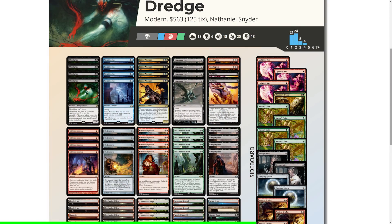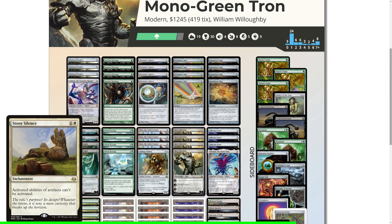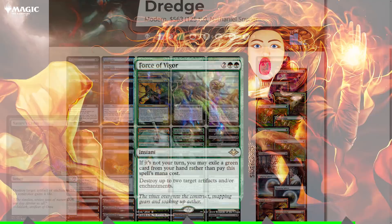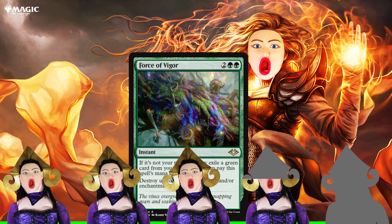Some decks I would look to play this in would be Dredge, since Leyline and artifact graveyard hate wrecks Dredge, and also Tron to take out Stony Silences and Damping Sphere. But the problem is that both of these decks lack green cards and would probably be better off with Nature's Claim. So Force of Vigor gets three and a half out of five.